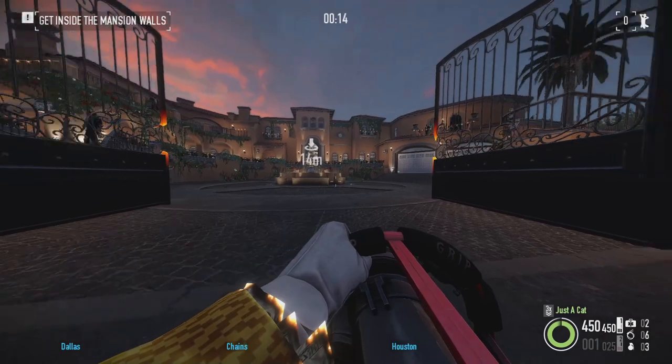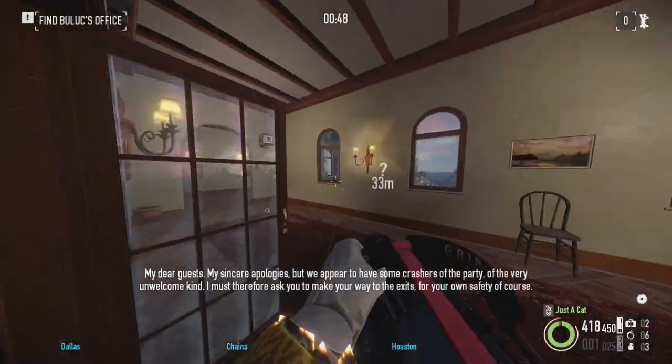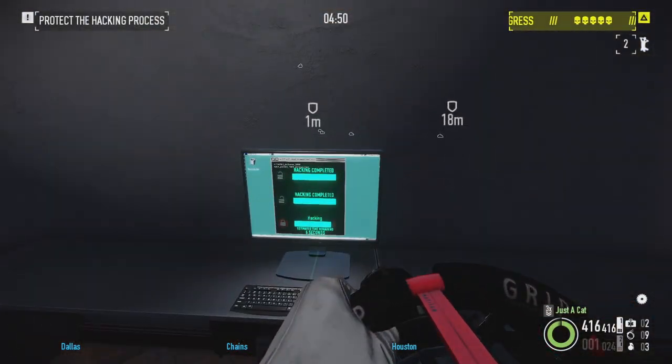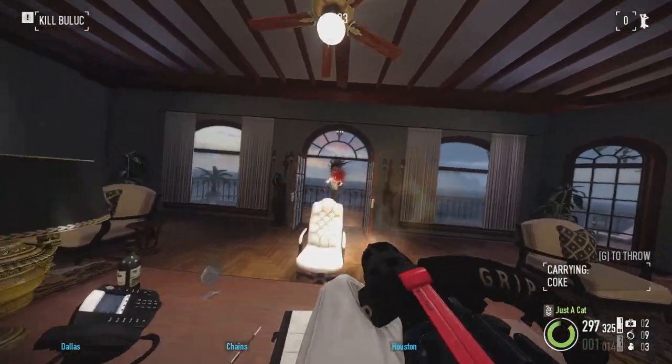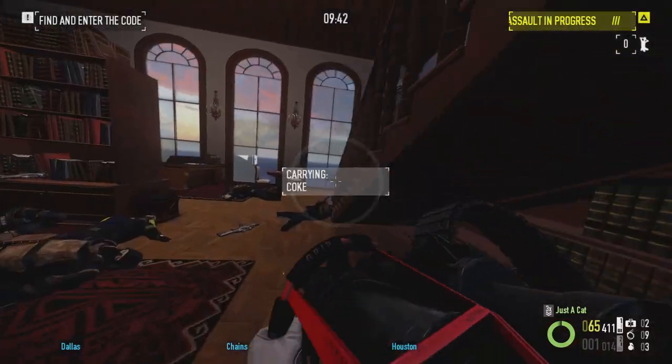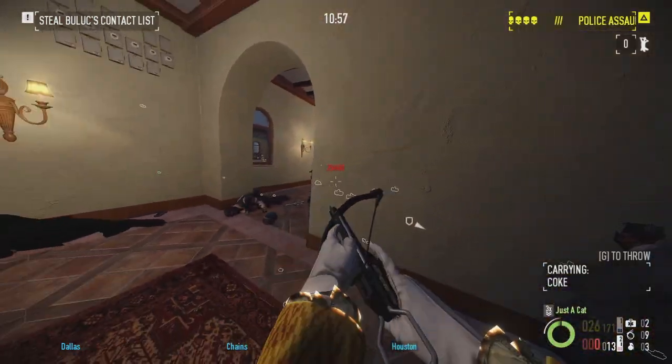Buluc's Mansion. The climactic end to the whole Silk Road saga goes out with a bang. The layout and objectives are great for loud and stealth. Love that you can choose which entrance to take to the inner sanctum. The puzzle is fun to do and Buluc is satisfying to shoot. Collecting extra loot is unintrusive, the map looks superb and is accompanied by one of the best tracks in the game. S tier.